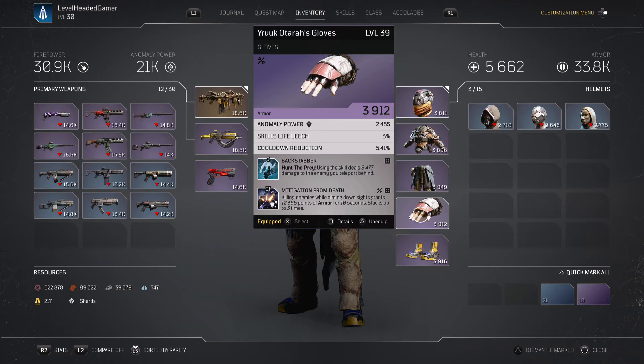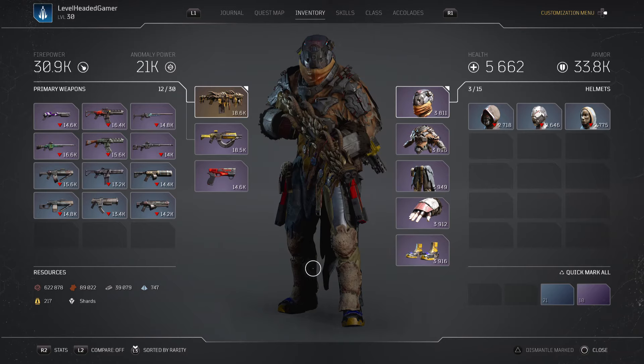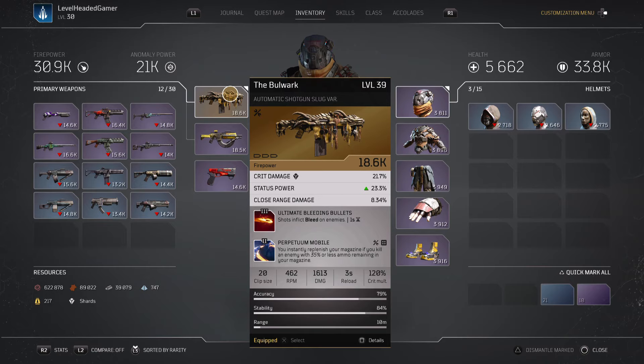For Hunt the Prey, when I teleport behind someone I initiate with damage before destroying them. Killing enemies while aiming down sights grants 12,000 points of armor — I typically aim down sights with the shotgun just for this mod. Hunt the Prey also interrupts enemies and causes weakness on them. Twisted Rounds provides some critical damage. My main weapon is going to be the Bulwark shotgun, which inflicts bleed on enemies to cause a little more discomfort.